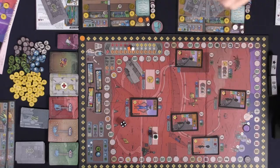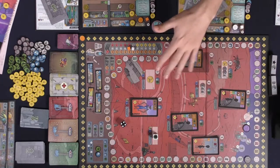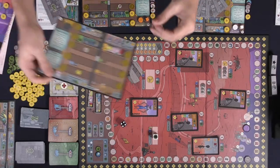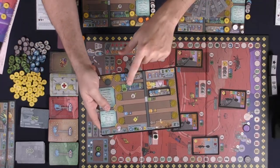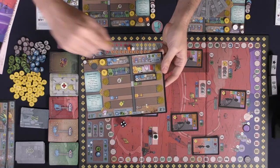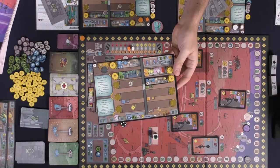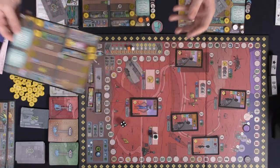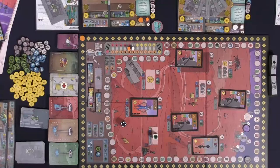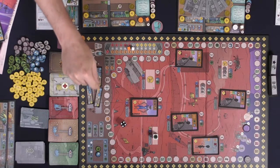The next action you can choose is to build a room. Building a room works similarly to gathering colonists — you pay the cost on the bottom right-hand side of the room and place it on your player board. It must always go right below one of the previously built rooms. Rooms are not active unless they have tokens on them; during the production phase you'll be able to utilize them. When you gather a room, you take a new room from the bag and place it on the board, and rooms function just like colonists — when one is taken, the others move down and a new one comes from the bag.